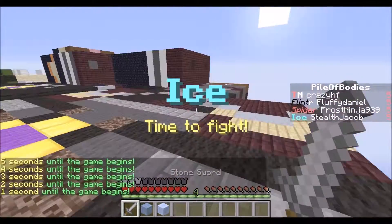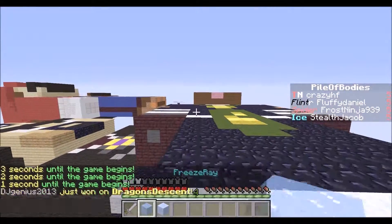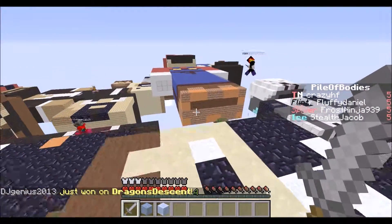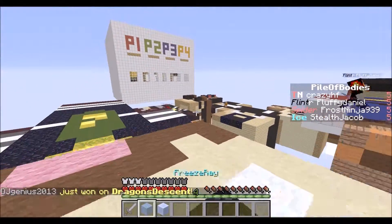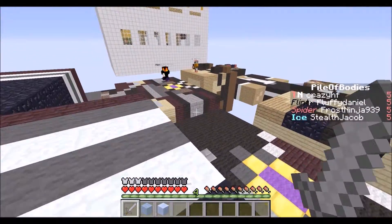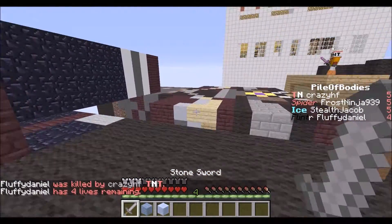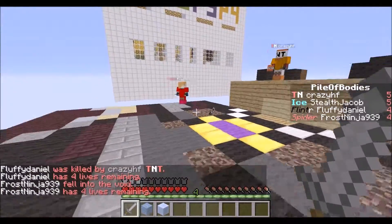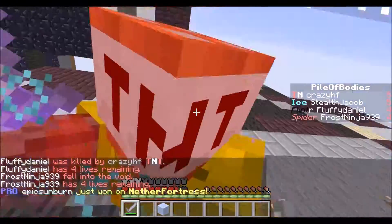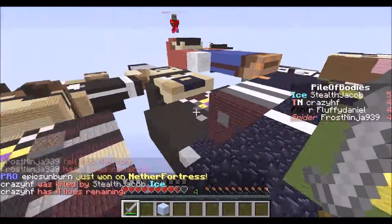The ice class has a stone sword and the first item is the freeze ray. When you right-click the freeze ray it sends out a beam and it slows them if you hit them. The freeze bomb you can only use once per life — it freezes everybody on the map for a little bit and makes them a lot slower, but since you can only use it once per life it's kind of risky.